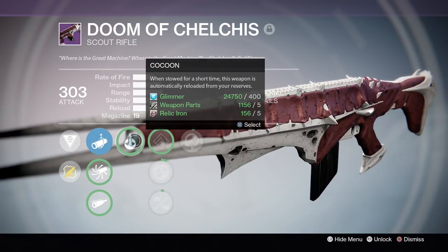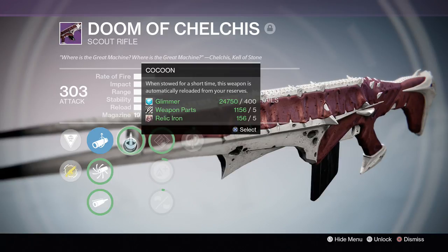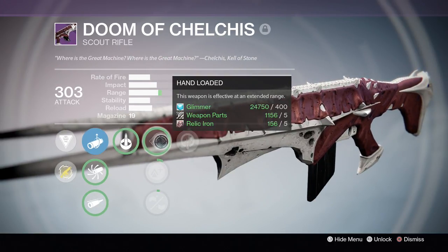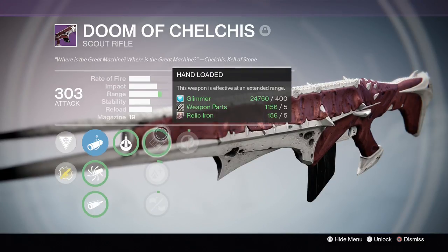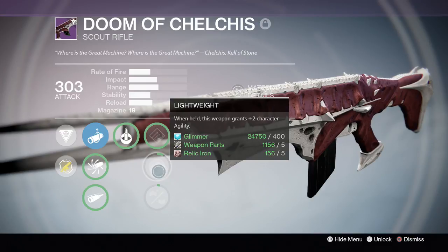This one has cocoon: when still for a short time, the weapon is automatically reloaded from your reserves. Every King's Fall raid weapon has this perk — cocoon. Hand loaded: weapon is effective at extended range, so range is going up. Lightweight: when held, this weapon grants +2 character agility. All raid weapons also have this perk.